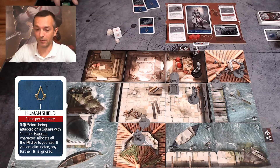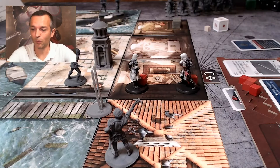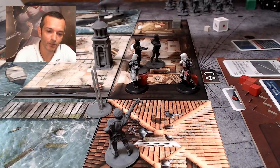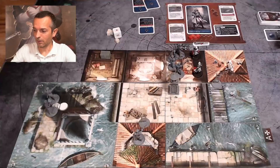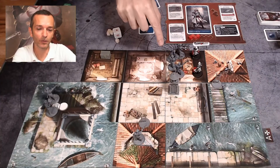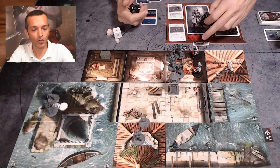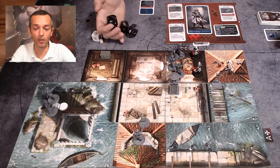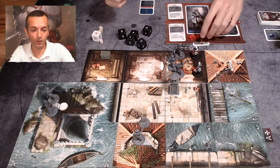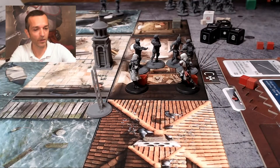With the Human Shield card, when there's an attack on an assassin who's being pursued, here's the example: we're both pursued with the maximum amount of enemies — four enemies on the square. These enemies would normally throw five dice: one die per character, two for the agile. Normally we would distribute the dice among the pursued assassins on the square. But with this card, I can take all the dice for myself, so I take all the damage. I took two hits and I'm still alive. If I had died and there were hits left, they would be annulled — so this assures the other players will be unharmed from this attack.